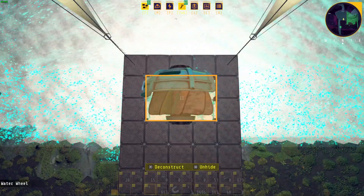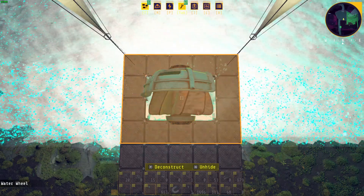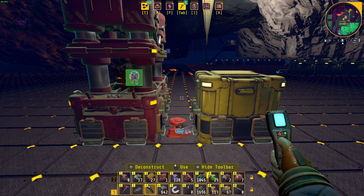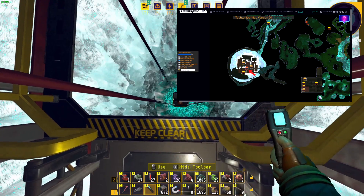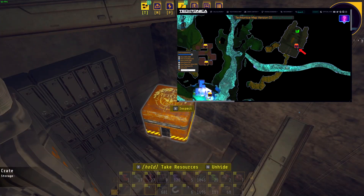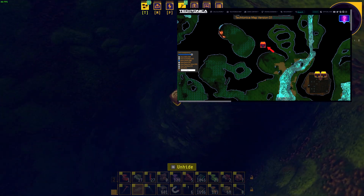Waterwheels take up 3x2 blocks in dimension and use 5x4 blocks of space when placed. Waterwheel production can be automated via assemblers. The waterwheel is threshable and produces 3 iron frames and 9 electrical components when threshed. You can find waterwheels in chests at the research lab by jumping down the shaft, inside the Excalibur, and buried in a small cave to the west of Terminal Victor.